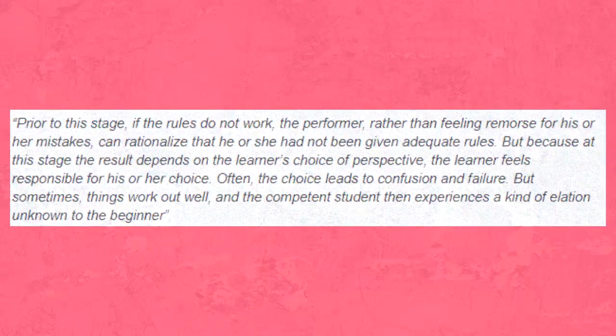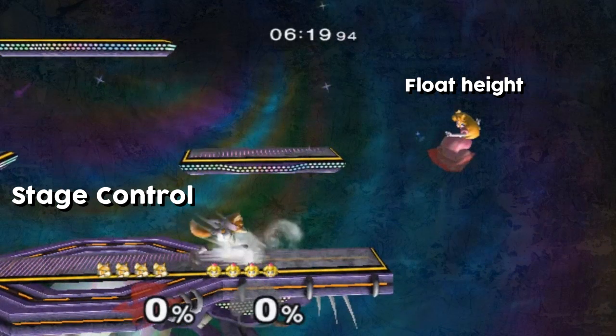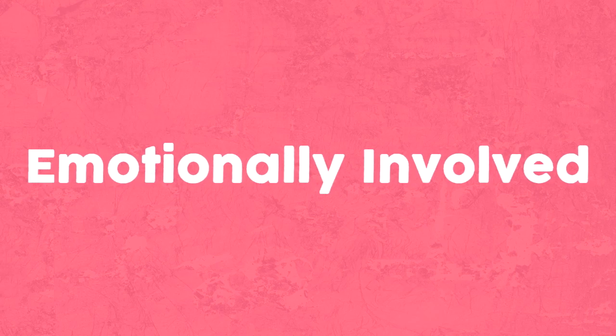Often the choice leads to confusion and failure. But sometimes things work out well and the competent student then experiences a kind of elation unknown to the beginner. We become more responsible for our actions because we're now thinking for ourselves and making our own outcomes. The player notices he has stage control and the float height his opponent has chosen. He's able to make a fake with his dash, stand outside of his opponent's range, and counterattack with an appropriate punish. Winning this situation makes the player feel amazing and losing feels like a punch to the gut. With the more emotionally involved we become, the more winning and losing means to us, not just in the general sense but in succeeding or failing in situations where we've chosen a perspective. It's a new added difficulty we did not experience in the prior stages.